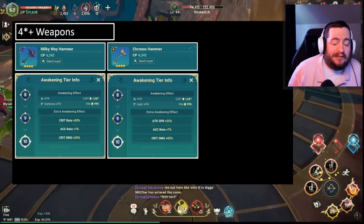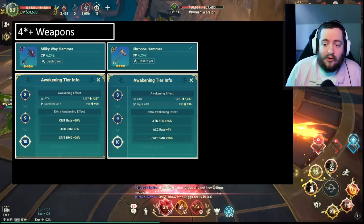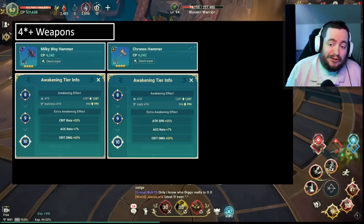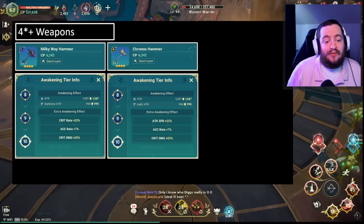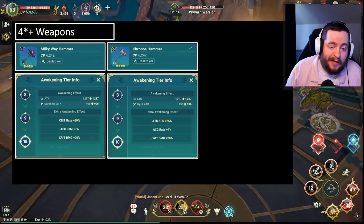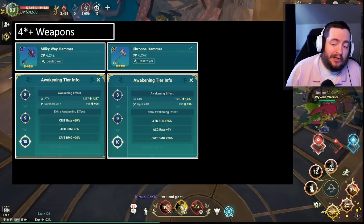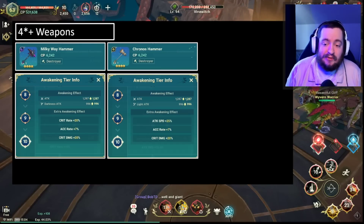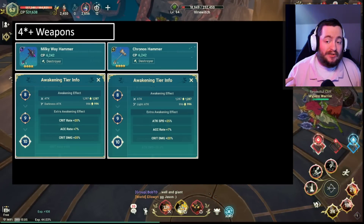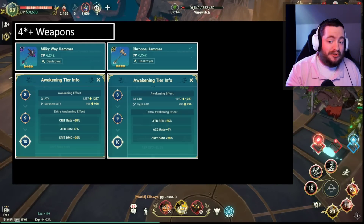Surprisingly, there is not a lot of variation in the weapons. When I set out to make this video, I was surprised that it seems like there's more variation almost in the armors than there actually is in the weapons in the game. It feels like it's going to be quite easy to settle into a meta where there will be a clear best in slot. The problem most people are going to run into is that getting that best in slot is going to be pretty difficult — the rates are really low, and you're basically going to be weapon crafting nonstop to try and get these.